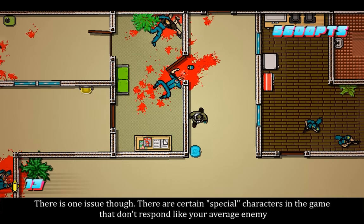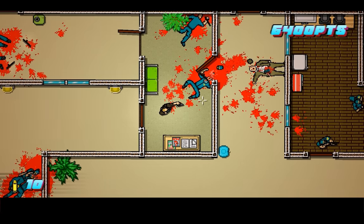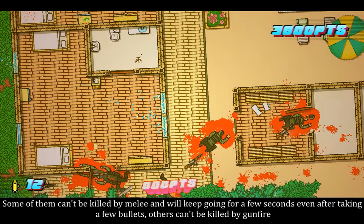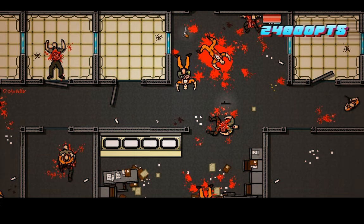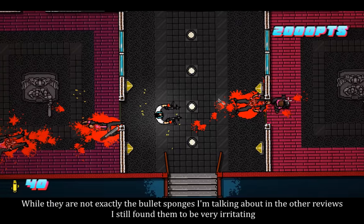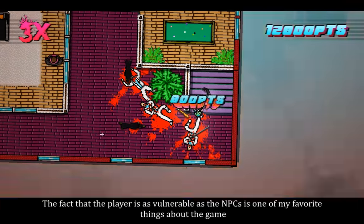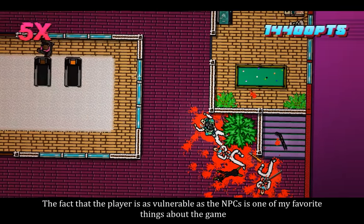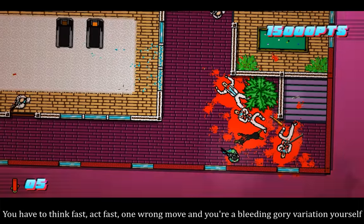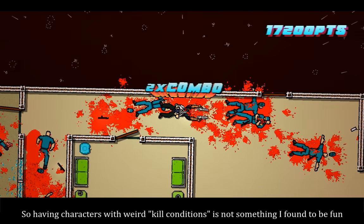There is one issue though. There are certain special characters in the game that don't respond like your average enemy. Some of them can't be killed by melee and will keep going for a few seconds even after taking a few bullets; others can't be killed by gunfire. While they are not exactly the bullet sponges I'm talking about in other reviews, I still found them to be very irritating. The fact that the player is as vulnerable as the NPCs is one of my favorite things about the game — you have to think fast, act fast, one wrong move and you're a bleeding gory variation yourself — so having characters with weird kill conditions is not something I found to be fun.